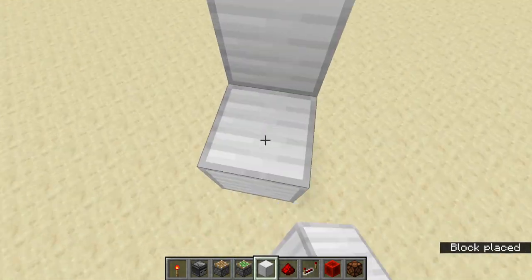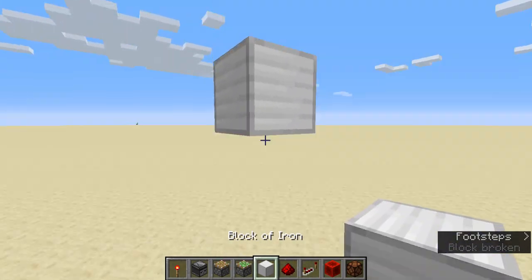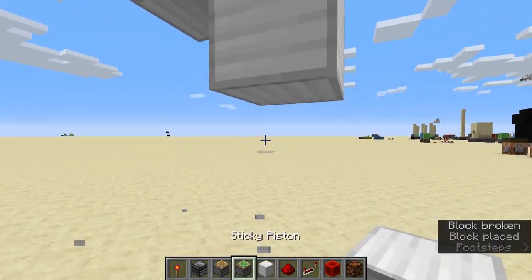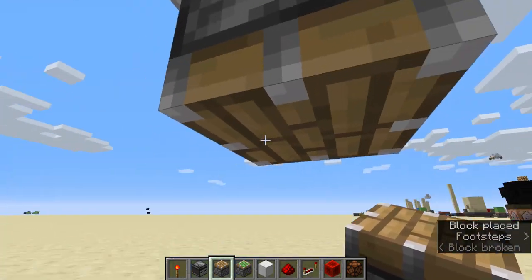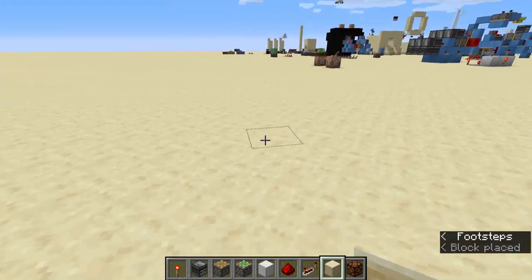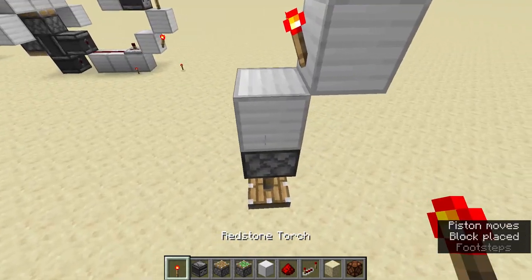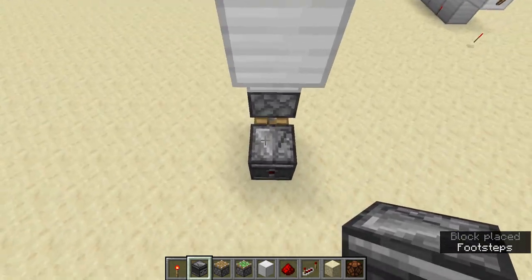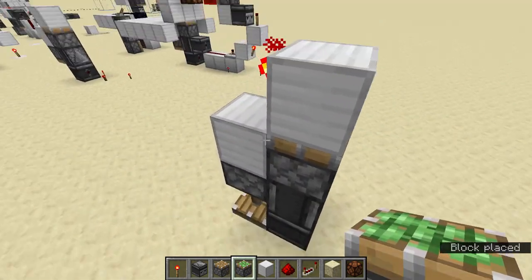First, what you want to do — you'll probably be doing this in a hole. You want a block there and a block there. Then under this block you want a piston, because that block is where the redstone torch is going to be placed. That's going to push it down there. Then this is going to detect it, this is going to detect that, and this is going to destroy it.